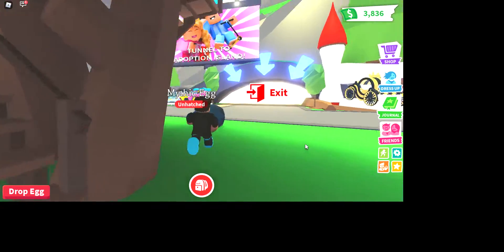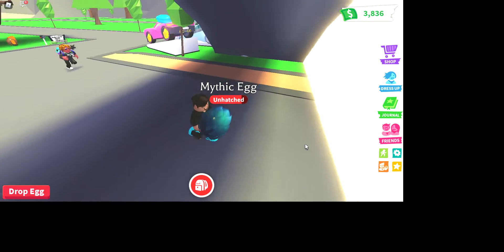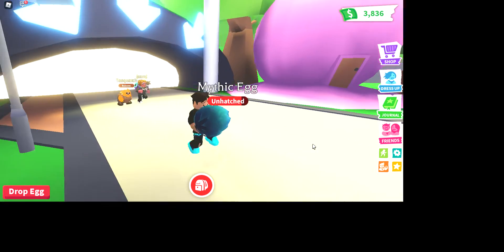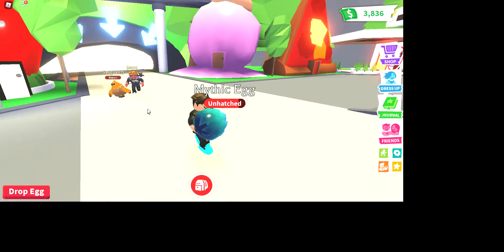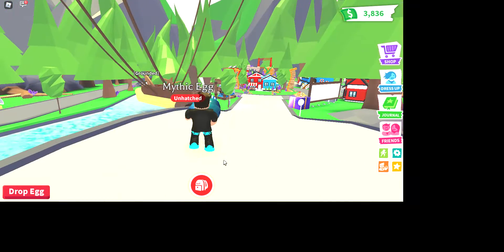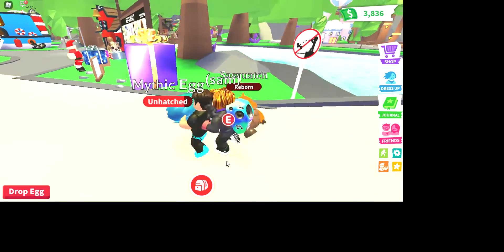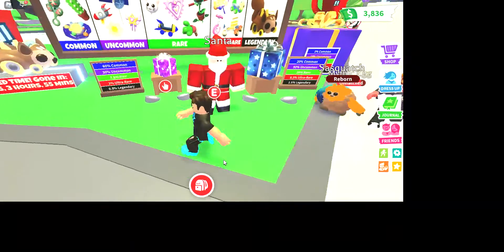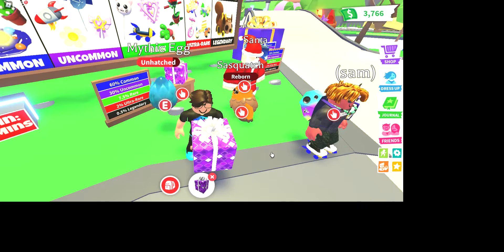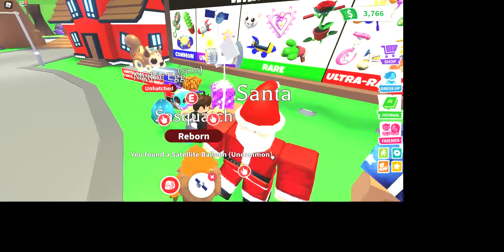Let's go out of the house and head to the town center. We can open some gifts while we wait — small gifts or big gifts maybe. Hopefully if we get a legendary it might make my egg be a legendary. I love how the Sasquatch walks, it's so cool! I'm gonna start off with a small gift.